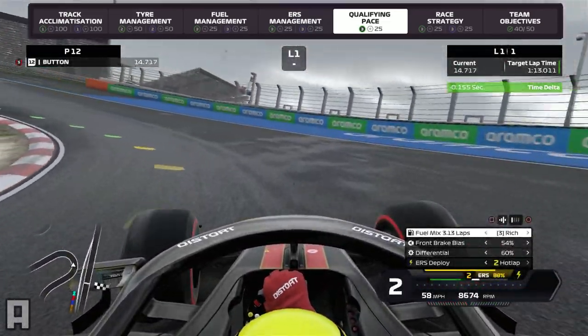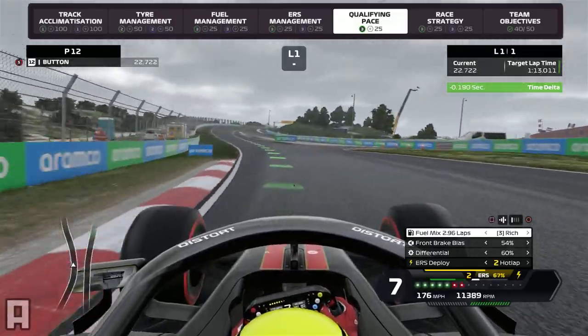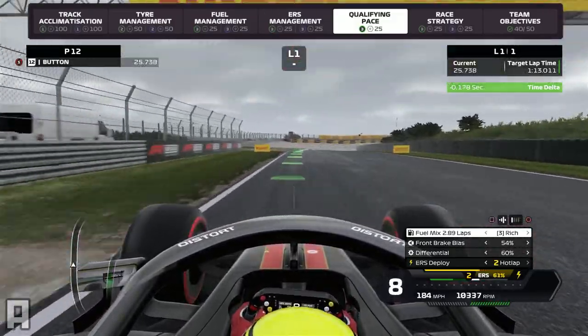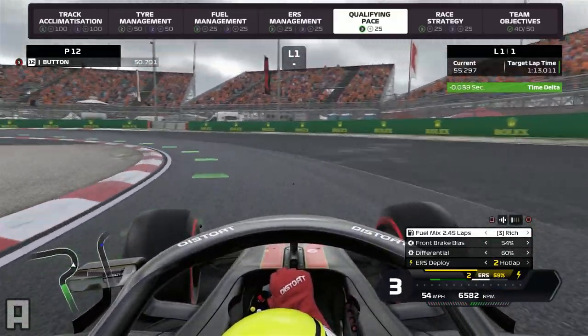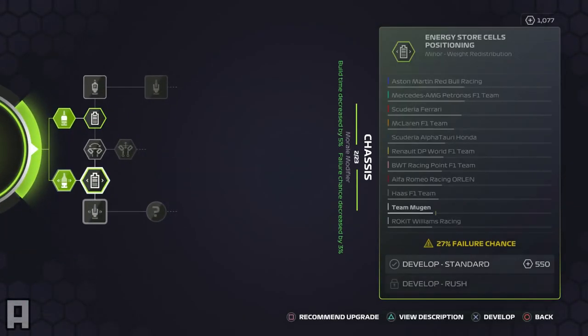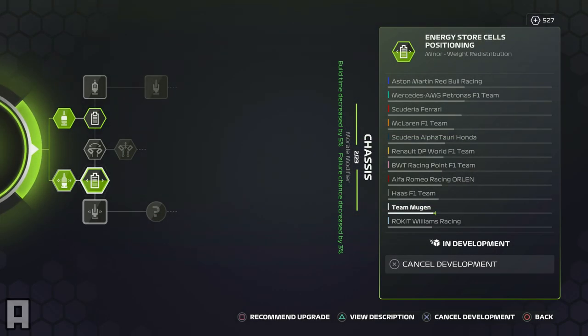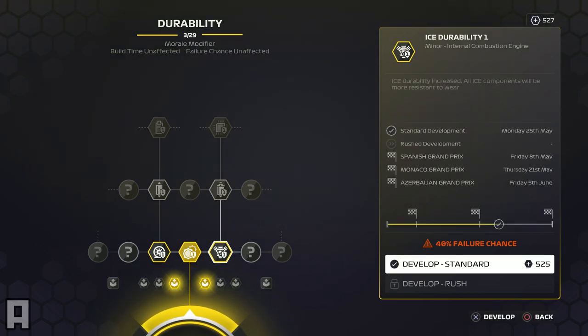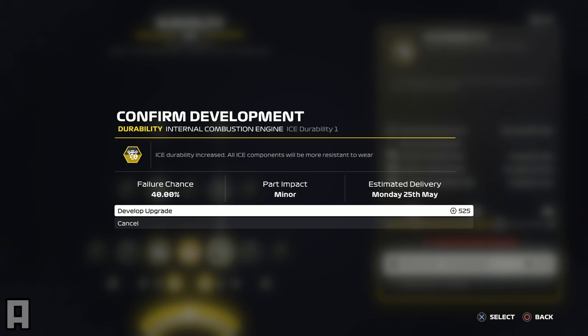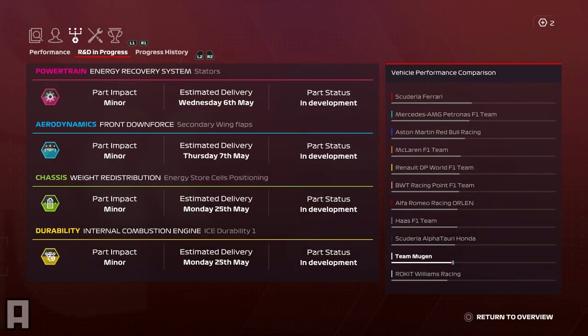Then came the qualifying programme, which we struggled with in the early races. Once again we didn't manage to get the maximum number of resource points, gaining quite a lot of time in the first sector but clouting that inside kerb at turn 12. As we come through the Audi S, we didn't quite go purple. But we did manage to get enough resource points to earn a new chassis part - 27% chance of failure. We're going to take the chance and hopefully close in on Haas. And then the durability, of which we are the worst in the field, we decided to spend the remainder of our resource points on that, which will hopefully mean we don't incur too many grid penalties in the future.